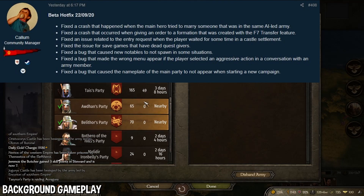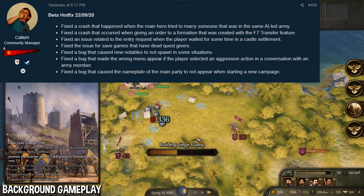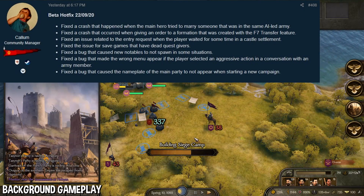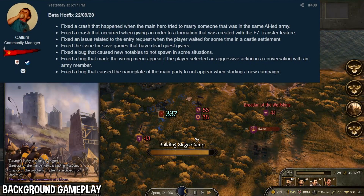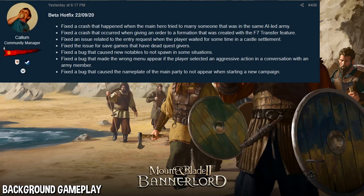Next, they fixed a bug that made the wrong menu appear if the player selected an aggressive action in a conversation with an army member. Very specific, but the wrong menu did pop up — probably not the aggressive action or aggressive response that they wanted. That is now fixed.